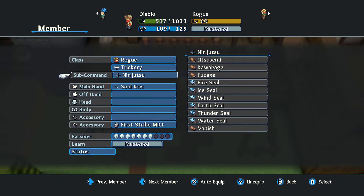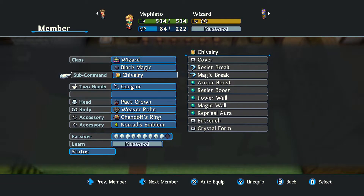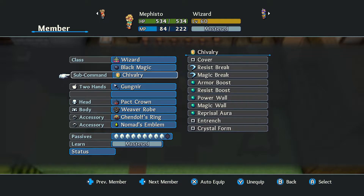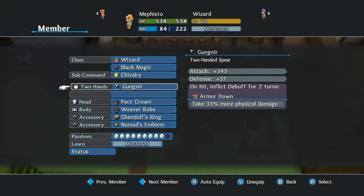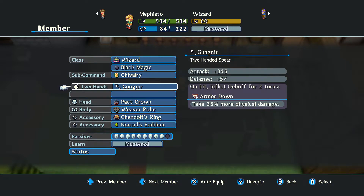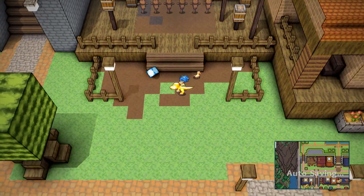I used one character just for the Wind Seal, another for Overdrive, and the Gunner to get armor down. I was testing out Resist Break but it doesn't do anything, so you could substitute that class out for a Warrior. To get the Gunner weapon I was using, you get it from defeating the Spirit Cage, which is the boss in the Sequoia — I do have a video on that as well.